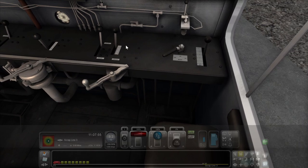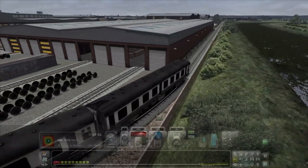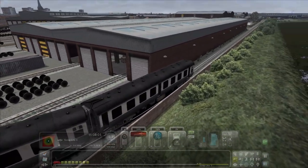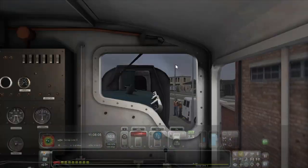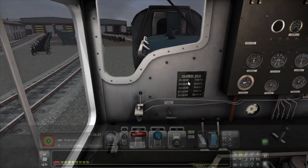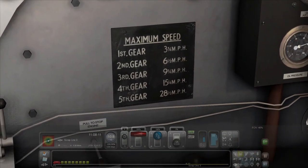I guess it's just a working game — don't expect it to be able to do everything. In the cab, this little sheet tells you when to change gears, which is very useful.